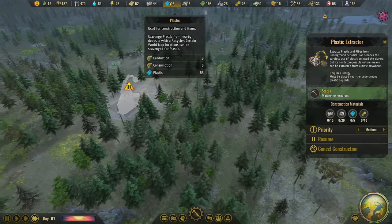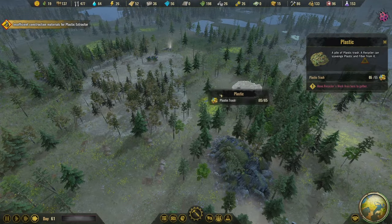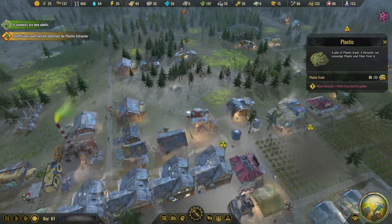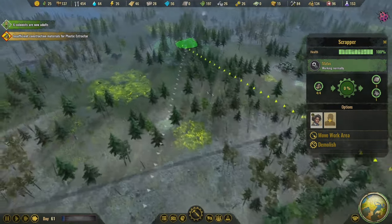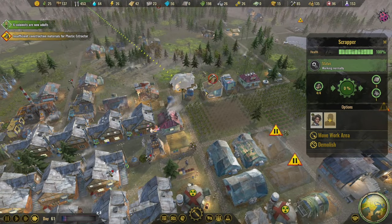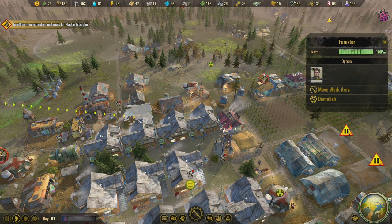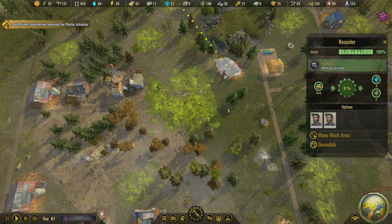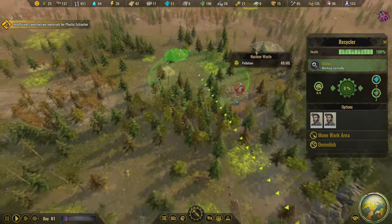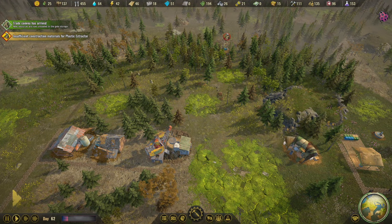We're actually getting really low on plastic, so let's resume construction on that and have our plastic people — the scrapper — get on it. Who's doing the plastics? The recycler — okay, you only have four left in that stack and then you have to move up there. We want to get started on that.